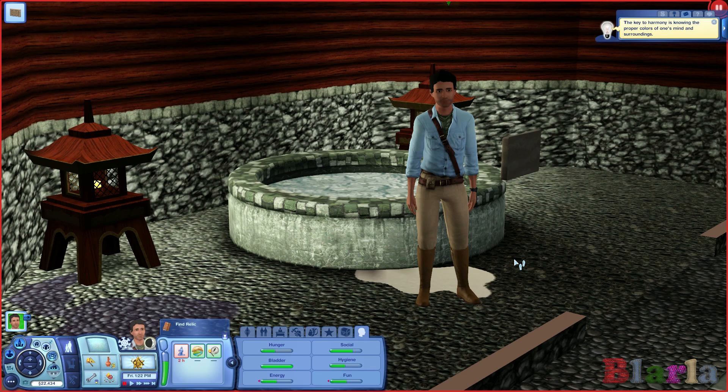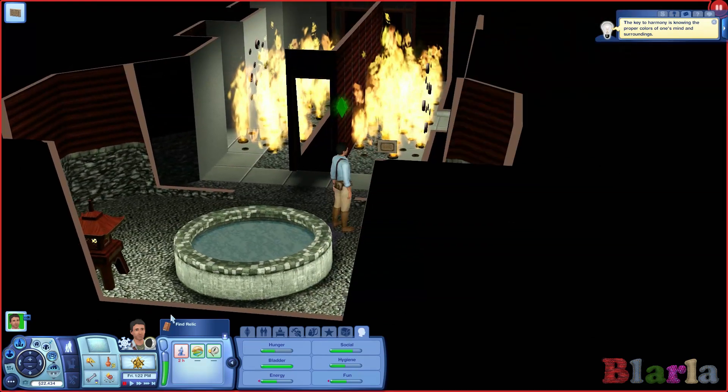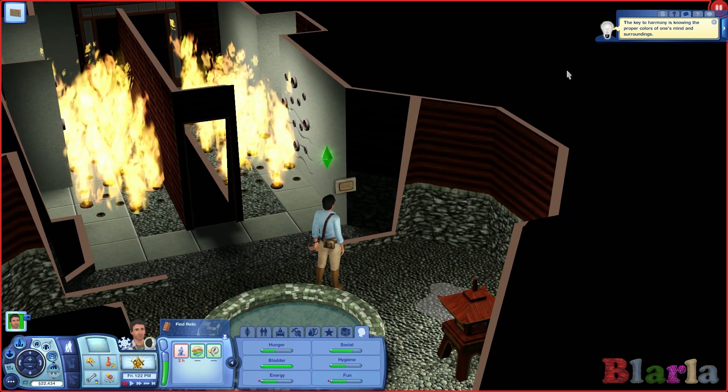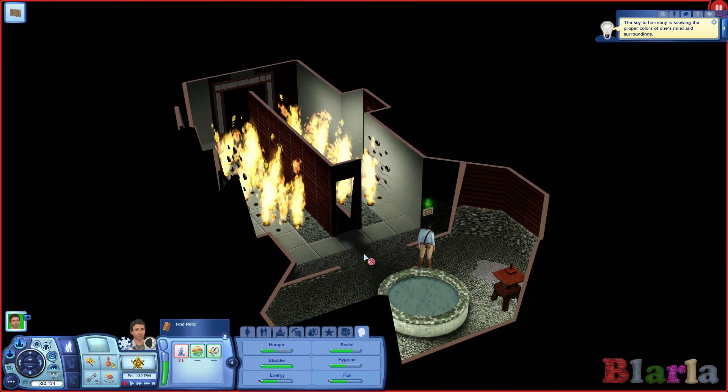Hello folks and welcome back to The Sims 3 World Adventures, where Sam is in another tomb trying to find a relic of some kind. We've read a little sign here that the key to harmony is knowing the proper colors of one's mind and surroundings, and we've got a room here.